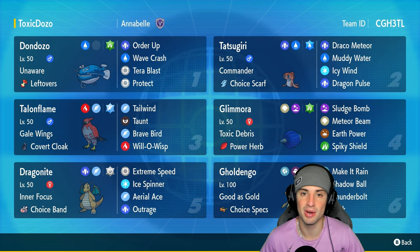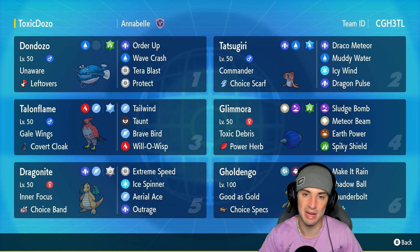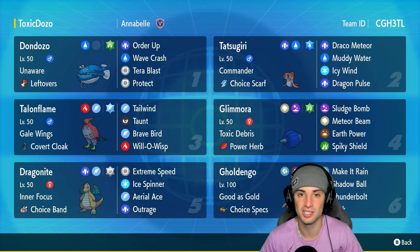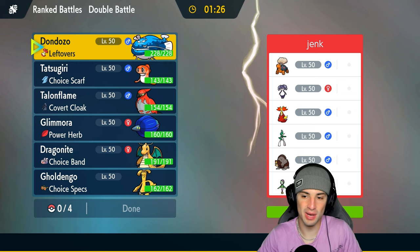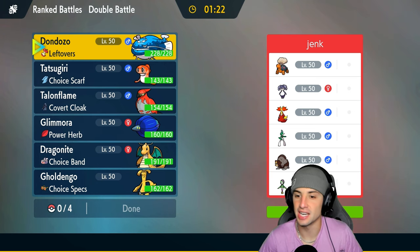The rental code is at the top right-hand corner. If you enjoy today's video, don't forget to smash that like button and subscribe. Without further ado, let's hop into match number one showcasing Don Dozo and Tatsugiri in ranked Regulation H. Our first match and it looks like we're going up against a Delphox trick room team — they've got Indeedy, Torkoal, Gallade with Wide Guard, and then Ursuluna and Hisuian Lilligant.